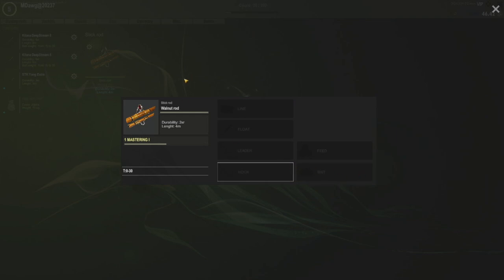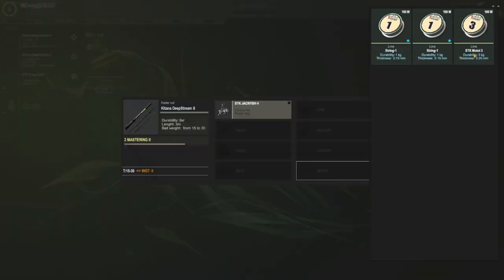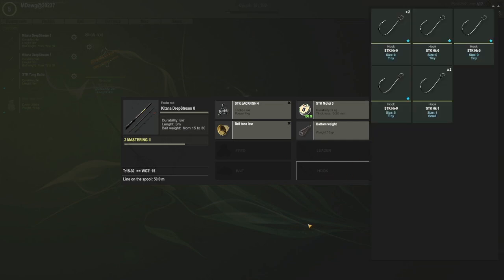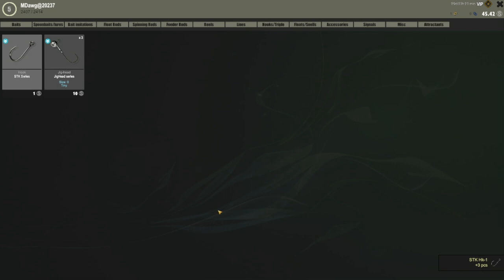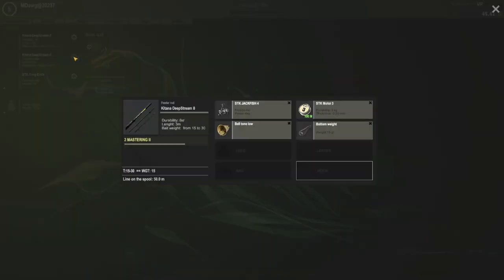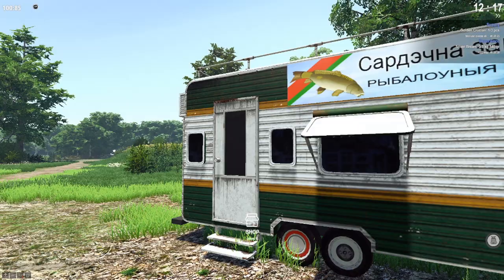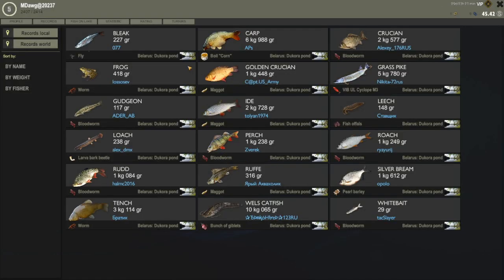We'll disassemble the bamboo float rod since we won't be using it anymore — it only cost us about one silver, so we had that little bit of excitement. Was it worth it? Maybe not, but it was fun. We want another hook — at least the option of two size ones on the new setup. Let's look at baits — maybe we should try peas. Does it tell you what fish they catch? Oh it does! Where's silver bream? Pearl barley! So I was right about what we wanted to try.